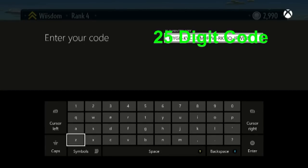Hey everybody, Winnie Weezum here. It's 9pm exactly. This is the 25-digit code for the booster pack access from the GameStop pre-order of Plants vs. Zombies Garden Warfare.